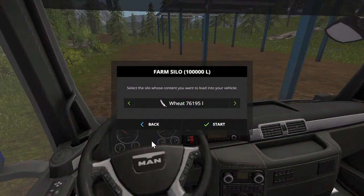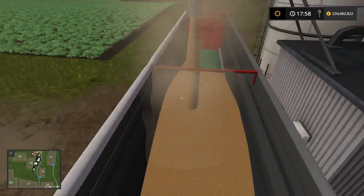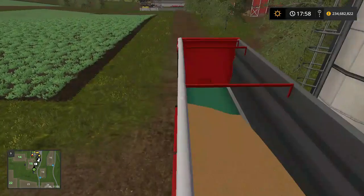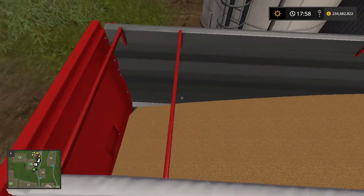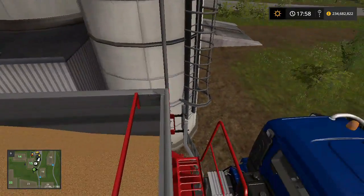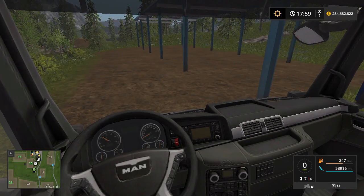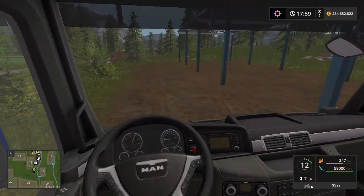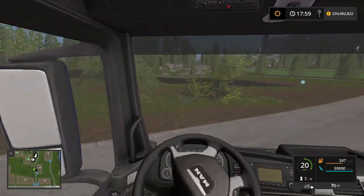We'll go for wheat. We should see it fill up — that is quite a lot of wheat. I don't want to be in that dust cloud it creates. It's filling up quite well. We're nearly done — eight percent... ninety percent... and we're full. So, 59,000 litres. That is quite a lot, and you can see it does slow it down quite a lot more.